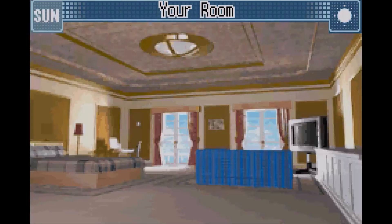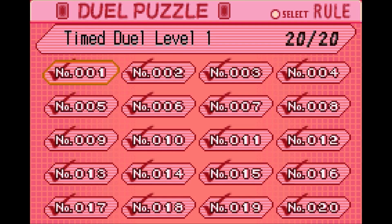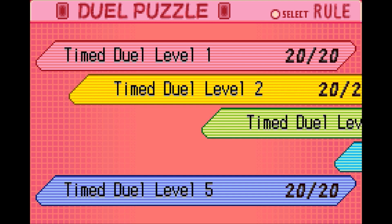You'll be given a random timed duel for your exam, but to access them all, you're going to go to your room and scroll all the way to the right. Here you will find all the timed duels, and you're going to need to complete all of these in order to beat the game. Some of these are actually pretty difficult, so I'm going to include a link to a written guide and also a link to a video guide in the description.